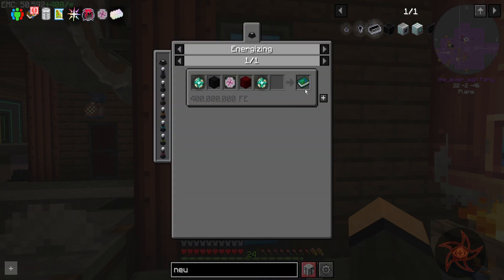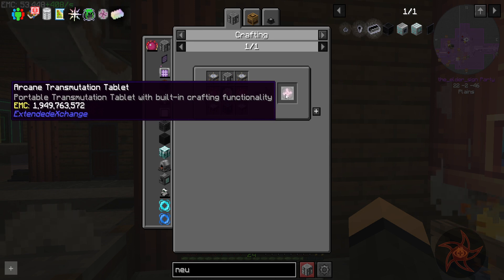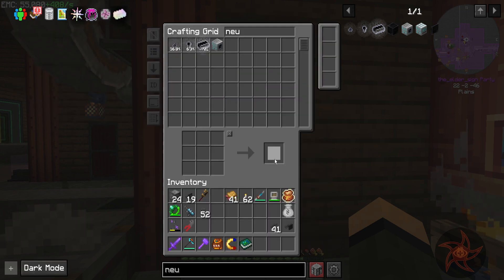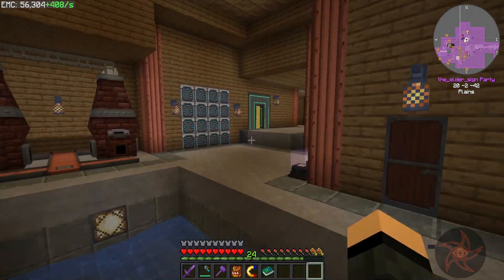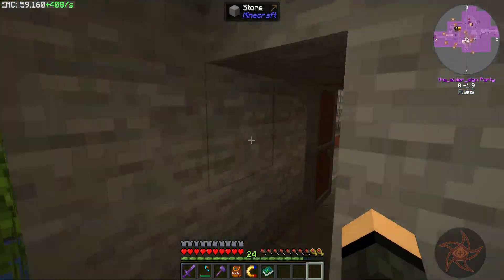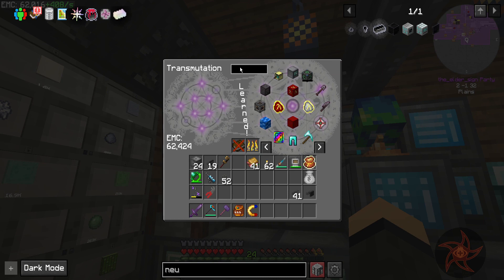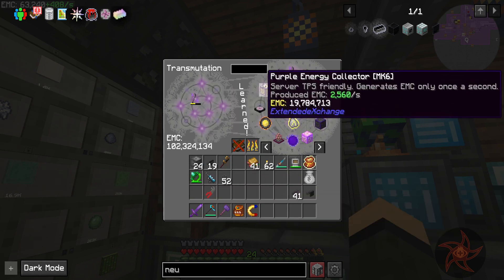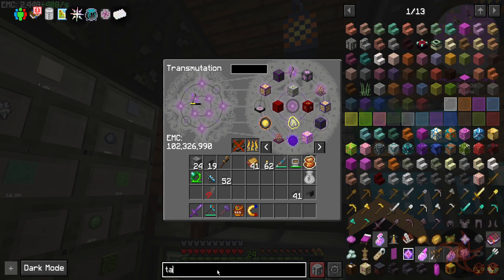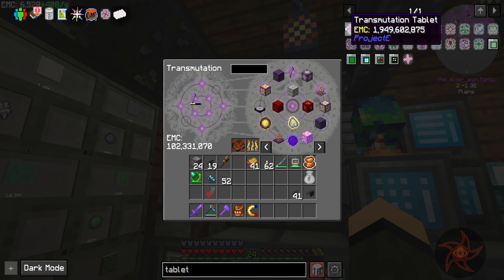Except for one thing — I need another one of these. Portable Transmutation Tablet with built-in crafting functionality. Let me go back. Go ahead and teach that. Hey, we learned everything. Well, there's the transmutation table. Does the tablet not have an EMC? It does. Wow. That's a 1.9 billion EMC. Okay, we're not cheesing that in.